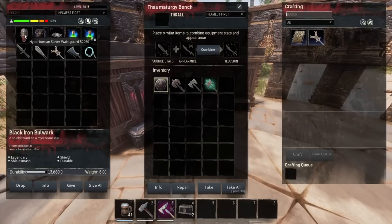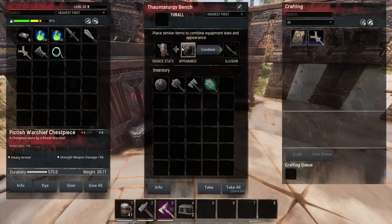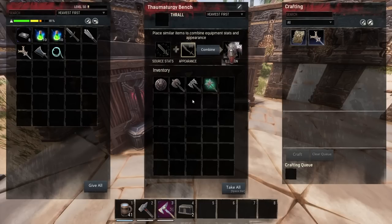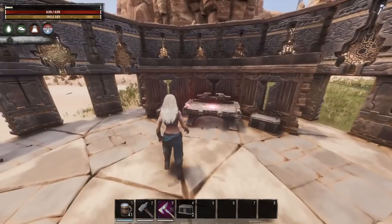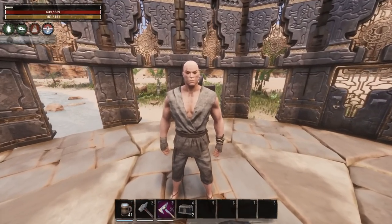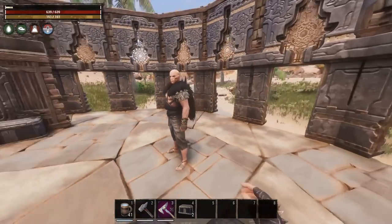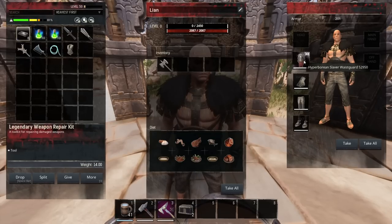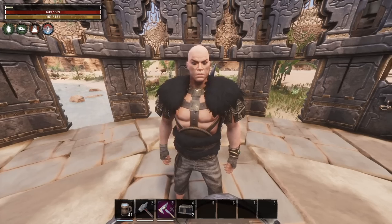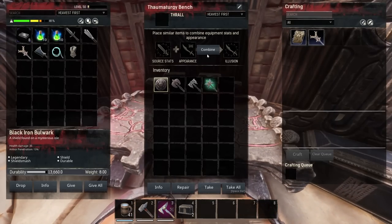Going back into my thaumaturgy bench, I want to change this into the Pictish Warchief chestplate — combine it — beautiful, I can do that. I'll also demonstrate it on a thrall. I've got my thrall Lee in here and he needs a new outfit. And there you go — you can see it looks like the Pictish Warchief piece instead. Illusions definitely work on thralls as well. It works the same with weapons and tools — you can give them to thralls and it will work just fine.